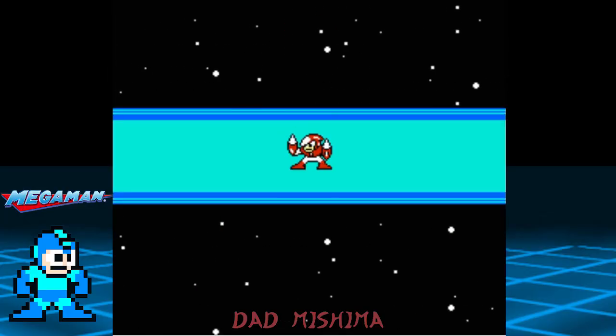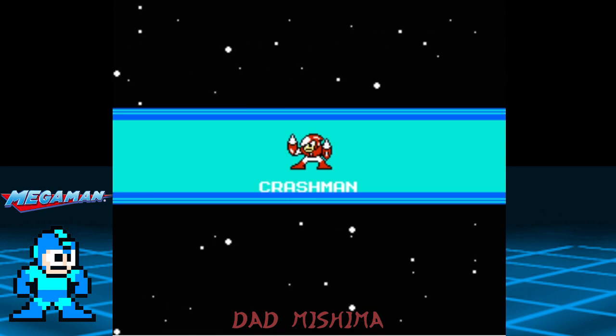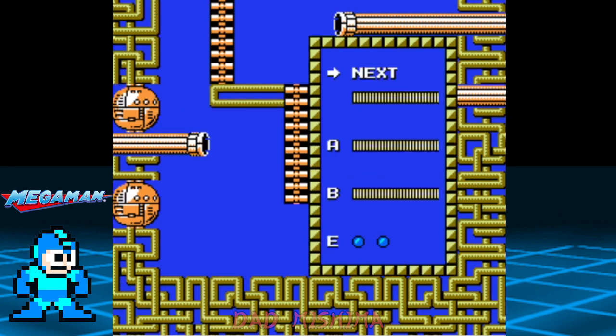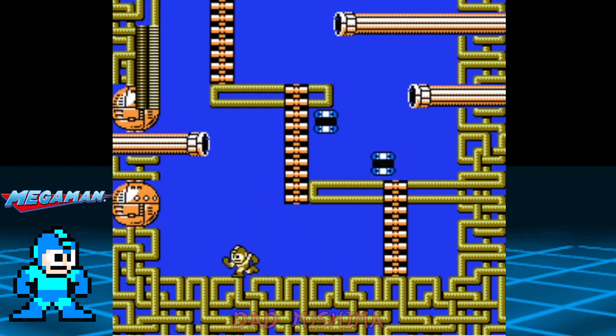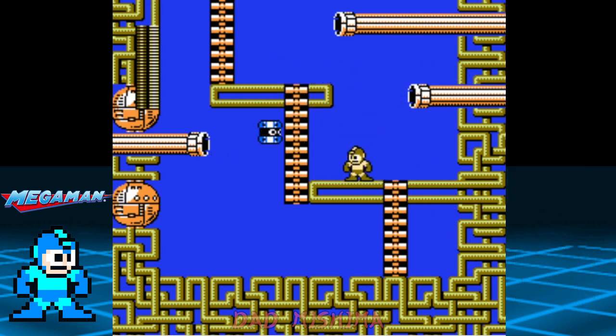Crashman level is not really hard; in fact, it's one of the easiest levels in the game. From the start, our main goal is to climb up, use the metal blades, and take out the telly who will keep appearing from the small pipes on the side of the screen. The telly are not a major threat here but can be a bit of a pain.